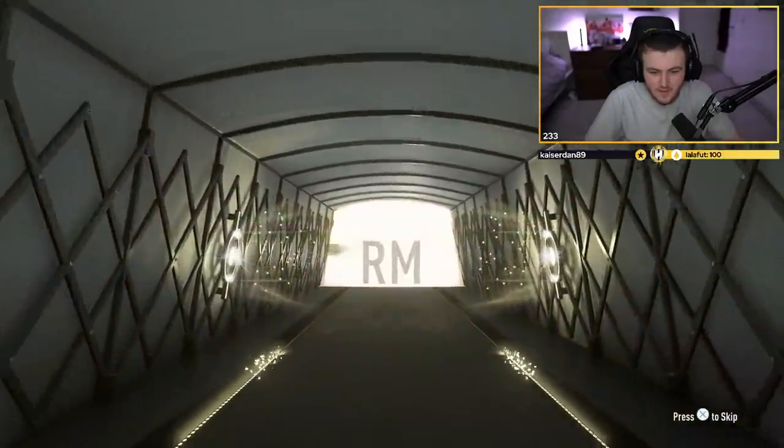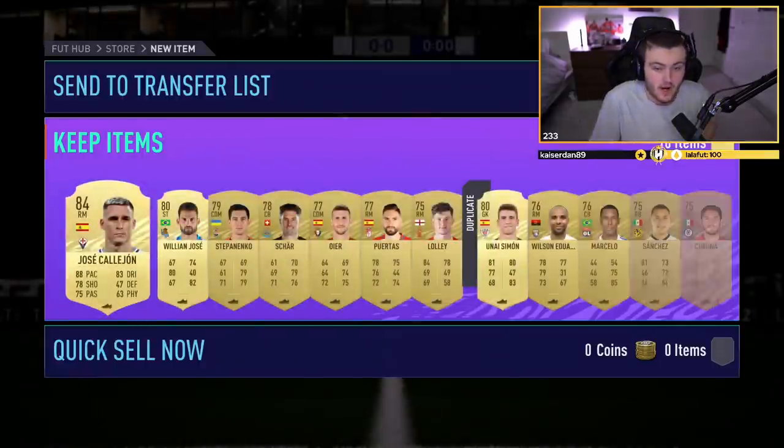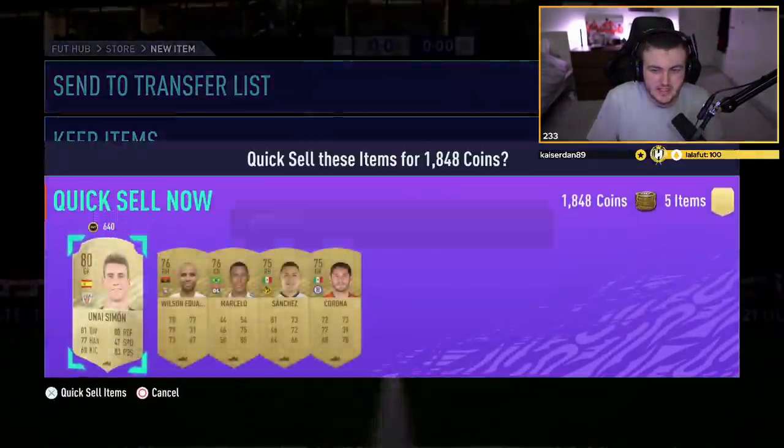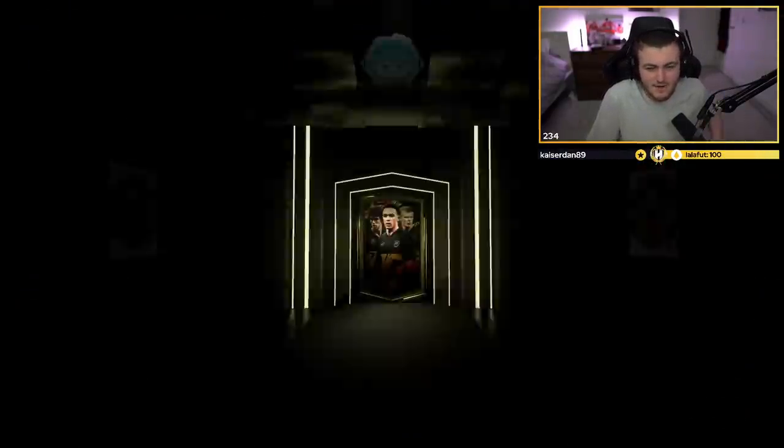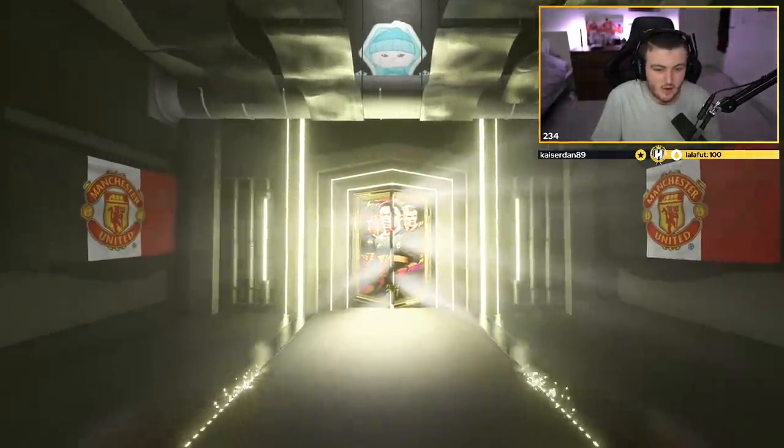We've got the Spanish board here — right mid Callejon, not too bad. I really enjoyed golden goals on icon swaps, so for EA to try and remove that is kind of annoying. EA don't like it when we get objectives done really quickly so they're always going to get rid of that unfortunately. I'm not the biggest fan.